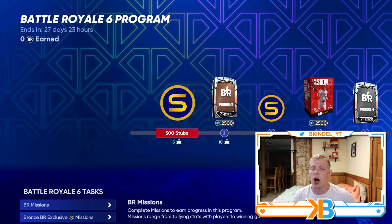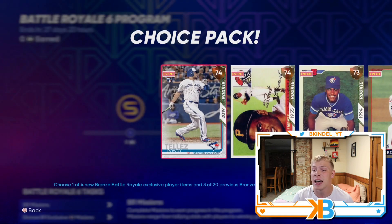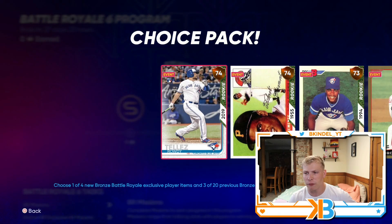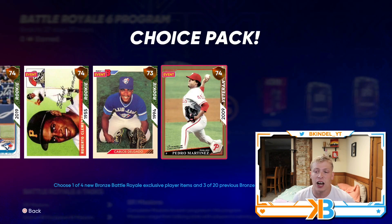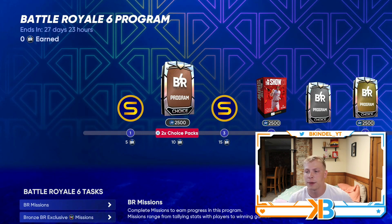We also have a brand new BR program in the game with 28 days to complete it. In the bronze round, we got a 74 overall Rowdy Tellez, a rookie Roberto Clemente, a Carlos Delgado, and a Pedro Martinez — all in the bronze round.